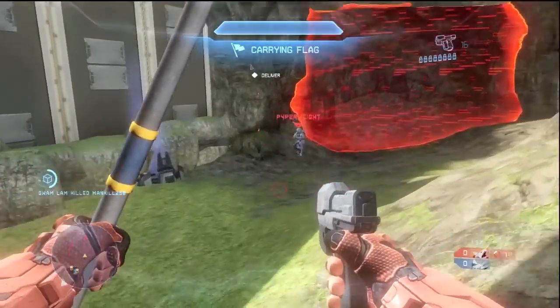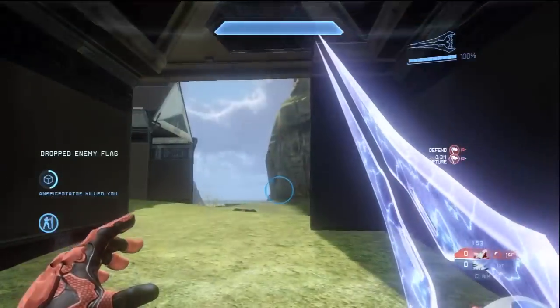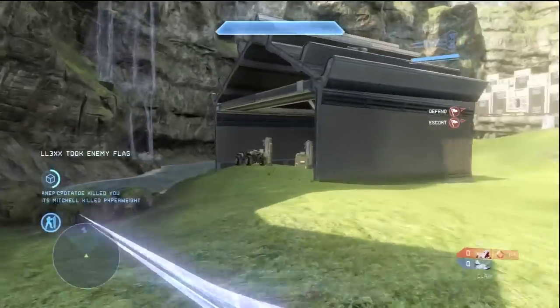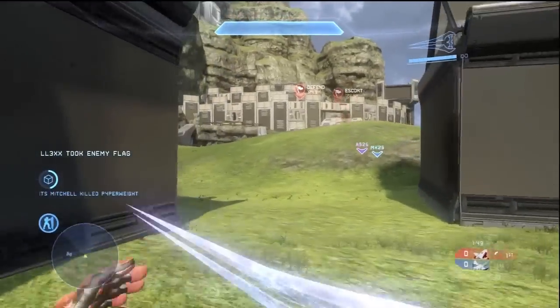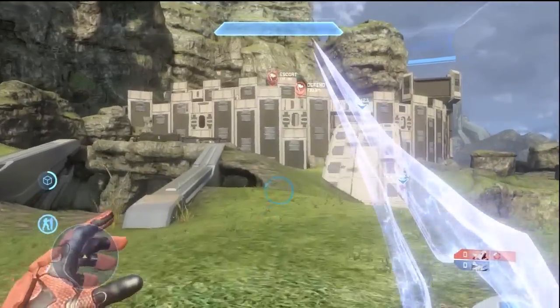There are three entrances into the castle. There's a back entrance which has a little lift, there's the front gate, and there's a side mountain entrance. All the entrances are very useful. The back entrance is the riskiest, but it's also the one that almost always gets captured.